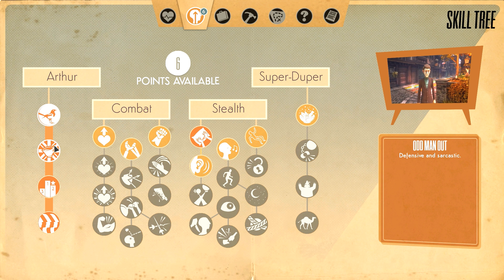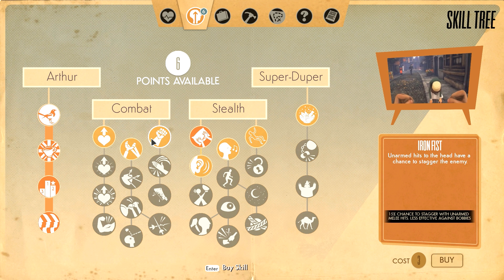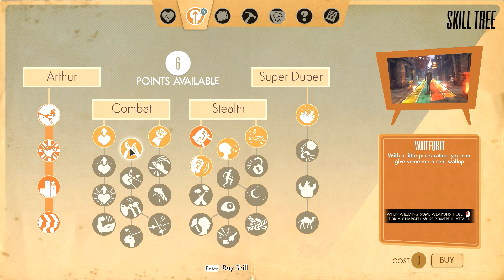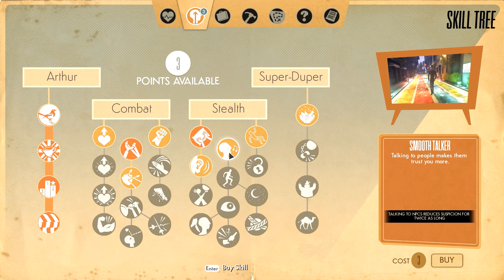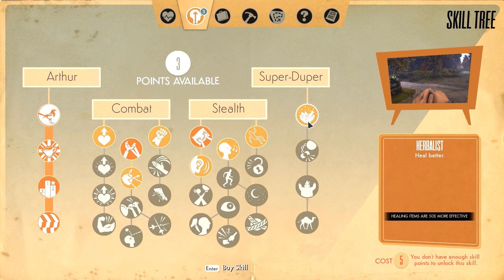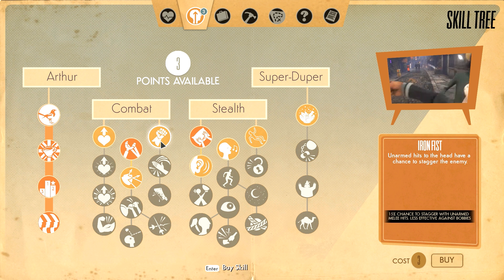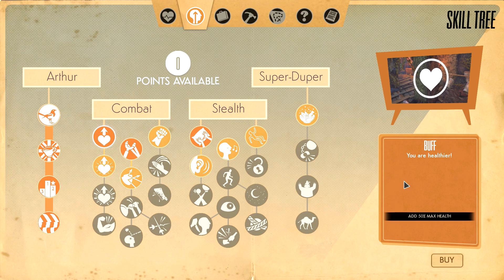Holy shit - six talent points! Okay, okay. So what I want to do here - Iron Fist: unarmed hits to the head have a chance to stagger the enemy. With a little preparation you can give someone a real wallop. I want that. And then what do we got over here? That costs five - talking to people makes them trust you more. Heal better - that costs five too. You are healthier. All right, I'll get more health. Glorious.